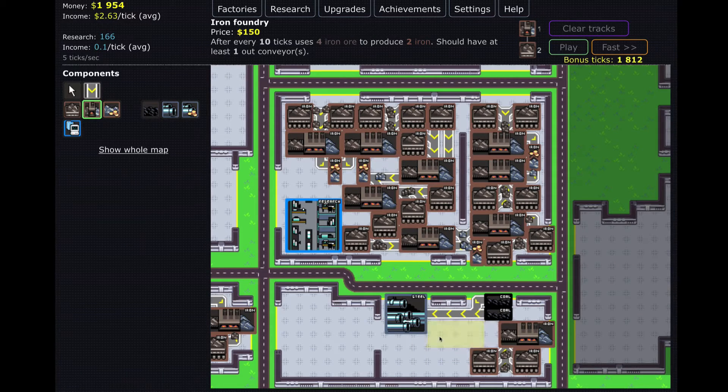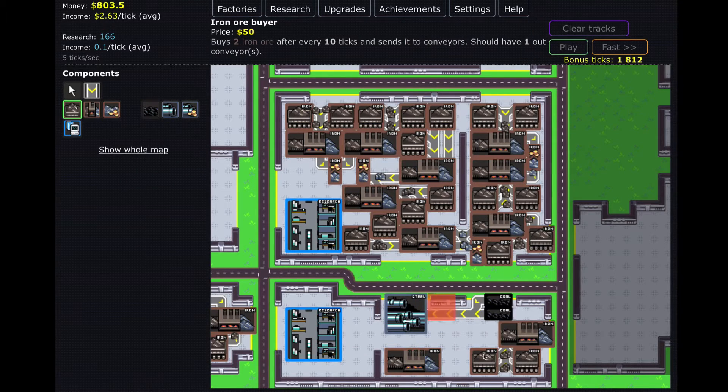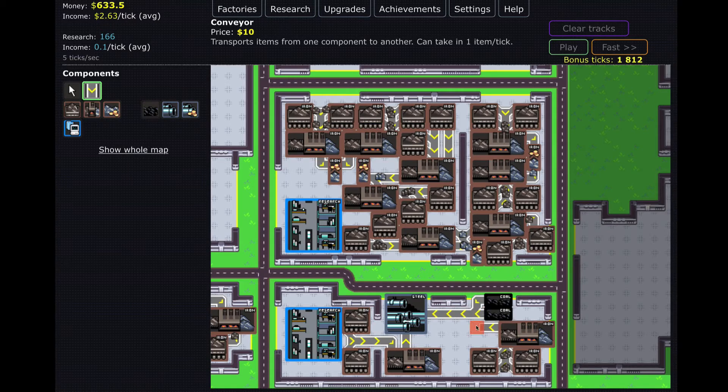We'll go ahead and take a safe route since we have plenty of space over here — actually no, I want to use that space for a research center. We'll put a research center in and figure out space later. I still want to make it as safe as possible and not have anything get clogged, because in the late game stuff getting clogged is a big issue. Maybe something like this — we'll have these two run into this one.